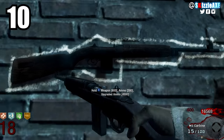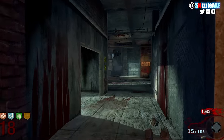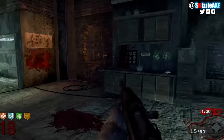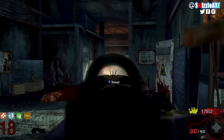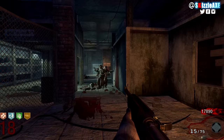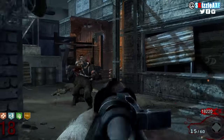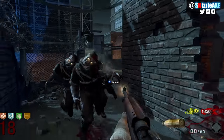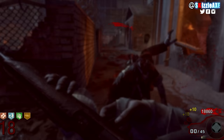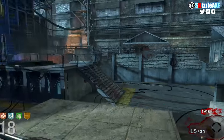Coming in at our number 10 spot, we're talking about the M1 Carbine. It's a World at War zombies weapon and also in Black Ops 1 zombies because of the Resurrection DLC, which brought all the World at War zombie maps into Black Ops 1. I'm playing with it on Black Ops 1 because I couldn't record World at War on PC. It's a wall weapon that costs 600 points with 15 ammo in the mag and 120 in reserve — a semi-auto rifle.